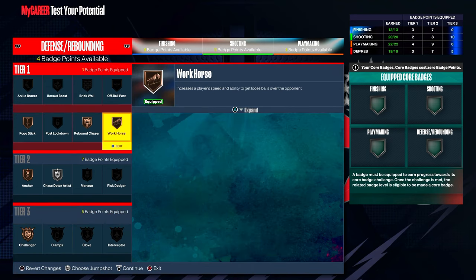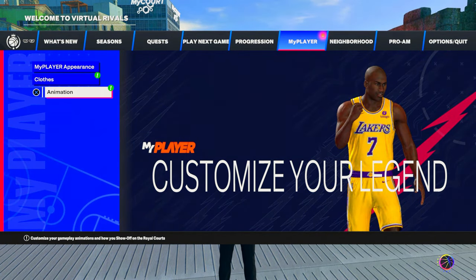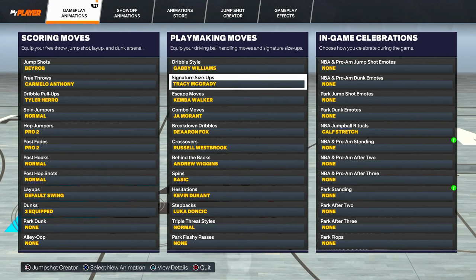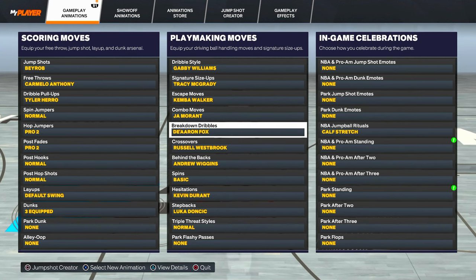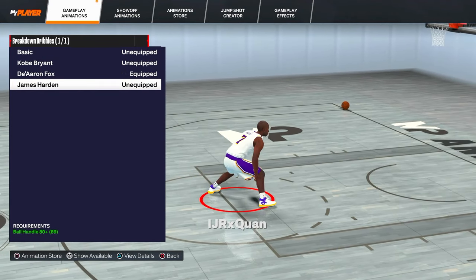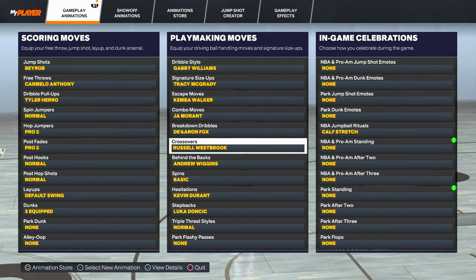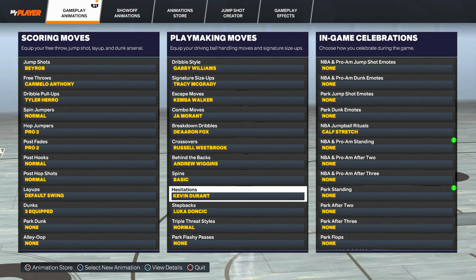For dribbles and the jump shot: the dribble style I was using in the gameplay was Gabby Williams. For combos: Tracy McGrady. For other moves like jaw dropper and Iron Fox, I'm not really feeling those — I might switch to Kobe since it's quick. We don't have many dribbles on current-gen yet. I'm using Russ for one move but might switch that too. We just have to wait through the seasons to get more dribble options. Basic spin-back still sometimes activates so I'll keep that on. Kevin Durant and Luca for a couple others.